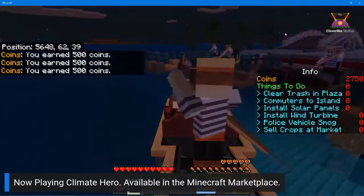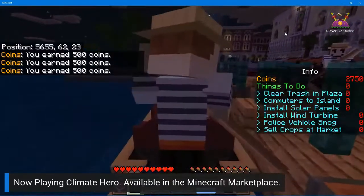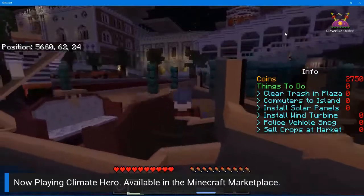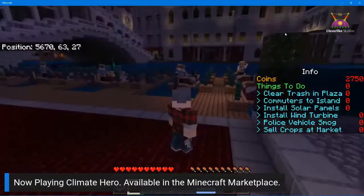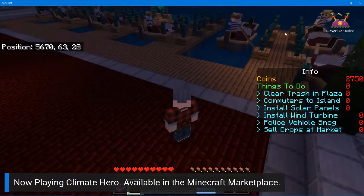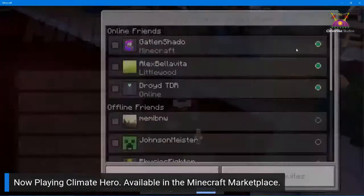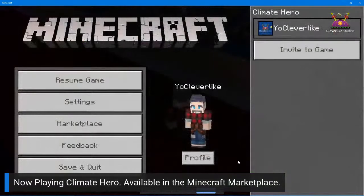We're up to 2750 coins. Each solar panel and wind turbine costs 1000 coins, and you have to do 10 of each — so we need to earn 20,000 coins total to complete the game.